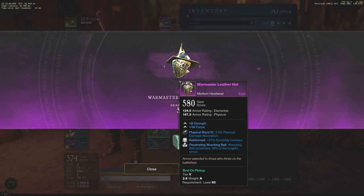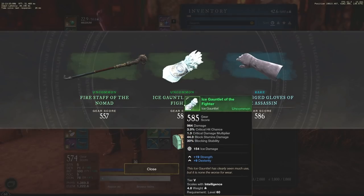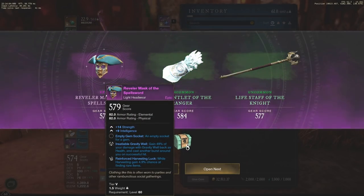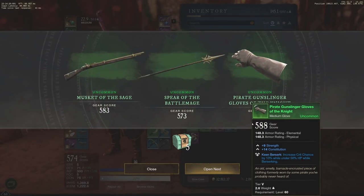Continuing forward, you get three items every time from Outpost Rush caches. Here we got a Fire Staff at 555, a 585 gauntlet, and a 586 Waterlogged Gloves of the Assassin — nothing good there. The next one is Strength/Intelligence, so nothing great there either — it would have been good for a light armor Strength build because of the Insatiable Gravity Well perk, but unfortunately it doesn't make the cut. Moving forward, we have all greens across the board.